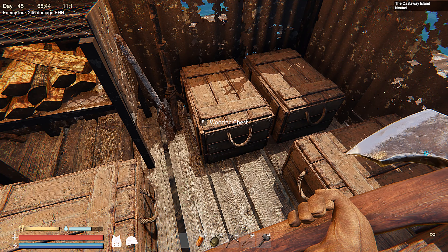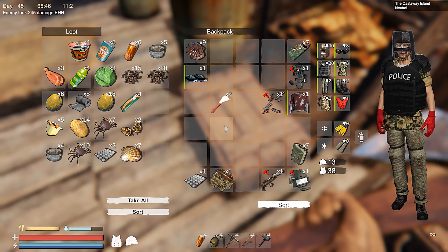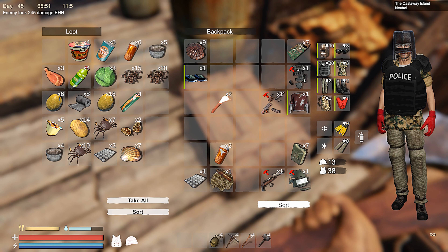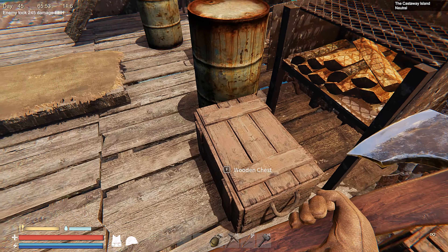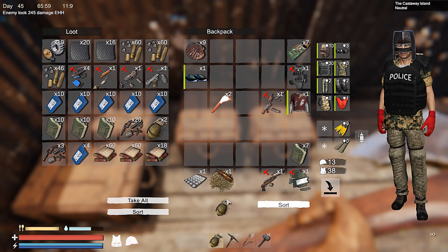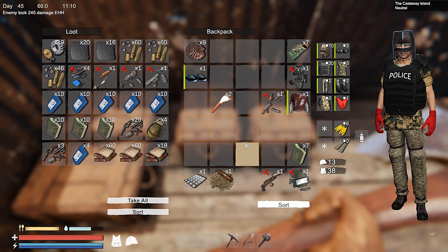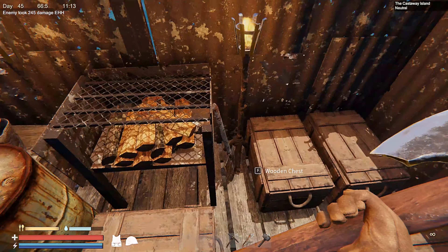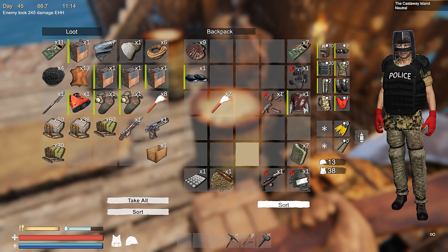I've got 19 advanced parts now — I don't know if that's a lot. I don't have a lot of ballistic fiber. Got a lot of this chemical too. Gas — we'll put that there, hold the gas on us. Shotgun shells — damn, alright, that thing is pretty cool.